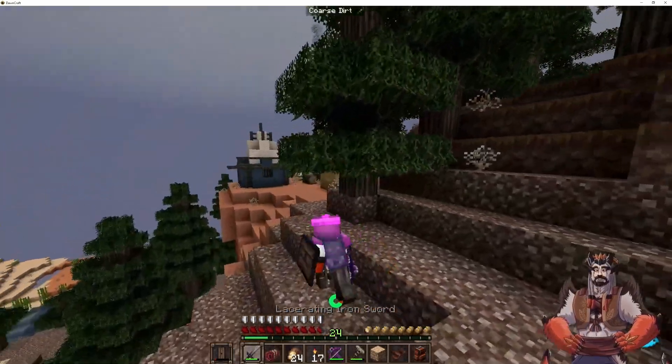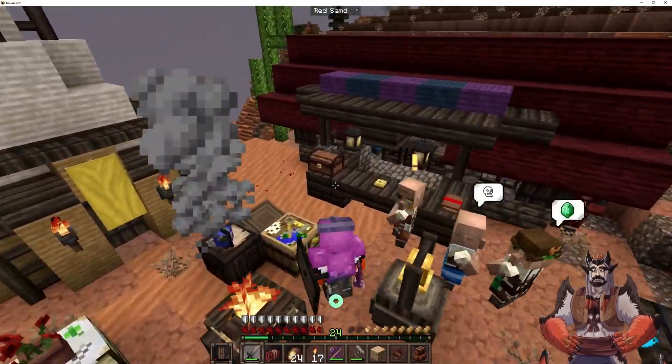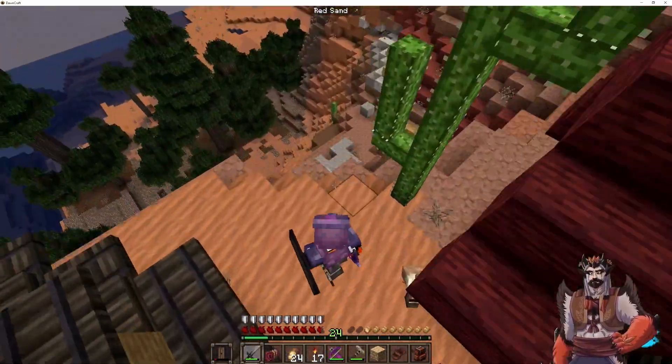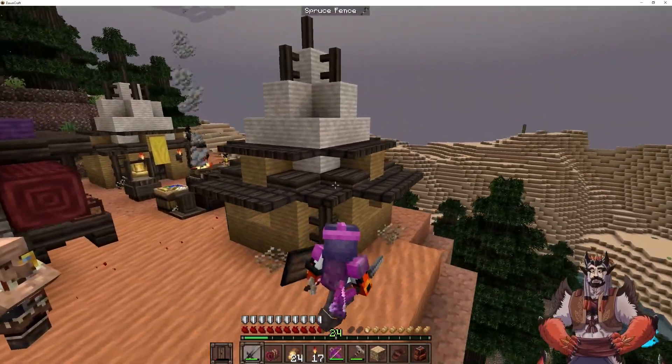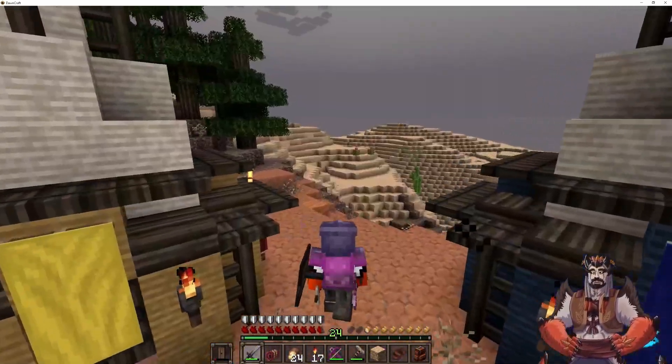Go check this village out real quick. Oh, it's a little camp — it's not an actual village. We only have four buildings. One of them is a guild house — it's crazier.